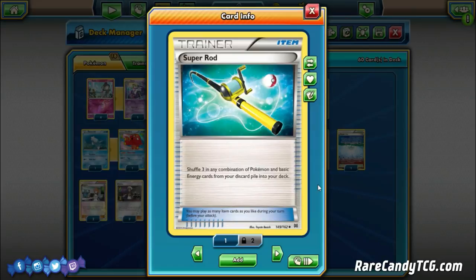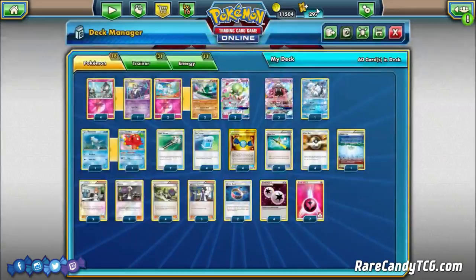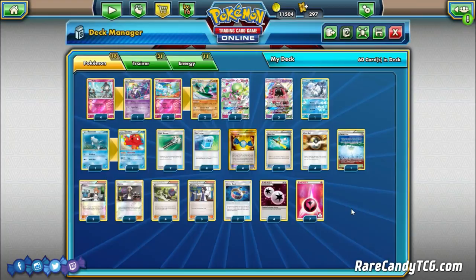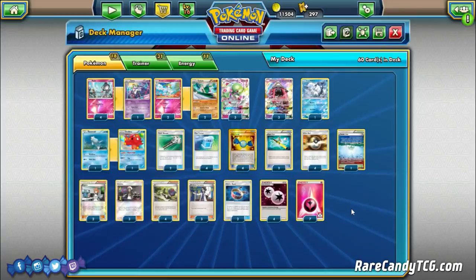The other interesting card is two copies of Super Rod. Since we're playing the heavy Max Potion count and discarding energy more than normal, we play two Super Rods to get energy back into our deck — instead of Rescue Stretcher. We can still get Pokemon back with it, but we favor double Super Rod because we'll be discarding energy more than in other versions that didn't play Max Potion. The energy count is four Double Colorless Energy and seven Fairy, which is a little below average, but with two Super Rods we should be able to effectively recycle them throughout the game.